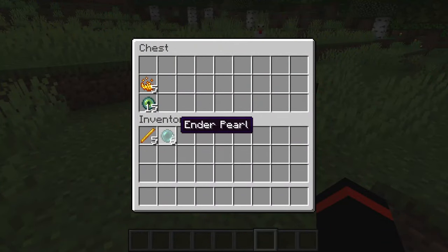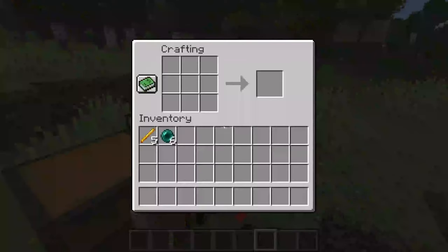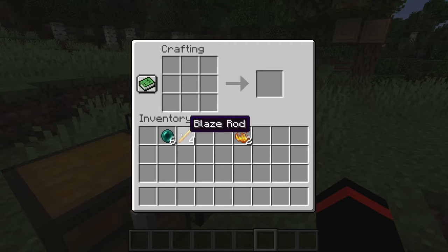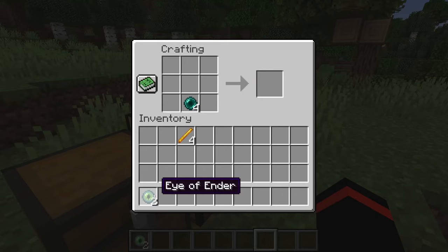Then what we need to do is turn the blaze rods into blaze powder. Place the blaze rod into a crafting table and you get blaze powder. Then put enderpearls with blaze powder in the crafting table and you get something called Eye of Ender, and these are what we need.